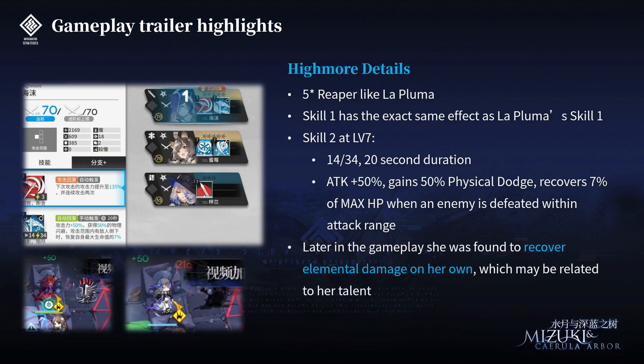Next, we have details on Hymor. She's a 5-star Ripper just like La Pluma, and Skill 1 is exactly the same as La Pluma's Skill 1. Skill 2 at level 7 has an initial SP of 14, SP requirement of 34, and a 20-second duration. The effect is ATK plus 50% and gains 50% physical dodge. She recovers 7% of her max HP when an enemy is defeated within her ATK range — not necessarily killed by herself. Later in the gameplay, she was actually fine to recover elemental damage on her own while other operators don't, so it's likely related to her talent, and it seems pretty good because you can't really heal a Reaper.